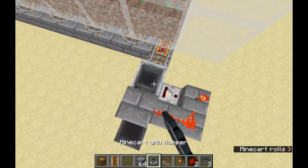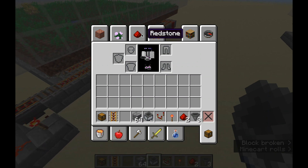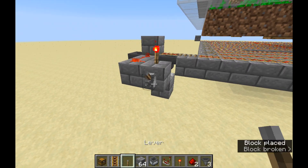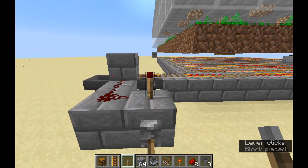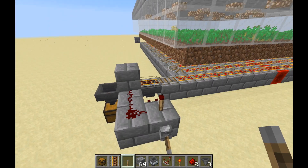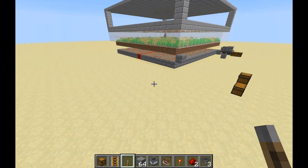Now you can put your minecart in. One thing to note: minecarts will sometimes stop when chunks unload, so if you're ever unloading the chunks, that will turn the farm off for the minecart at least. I suggest doing this if you're on a server where it's especially laggy.